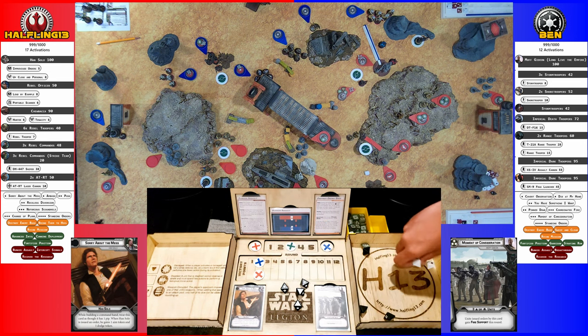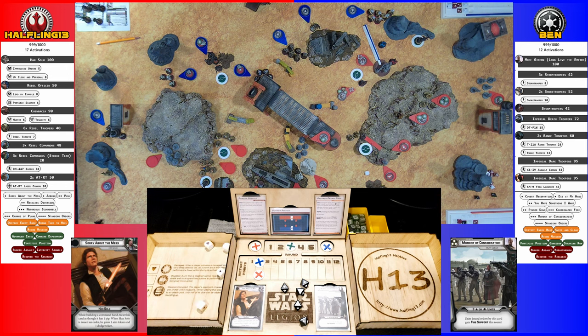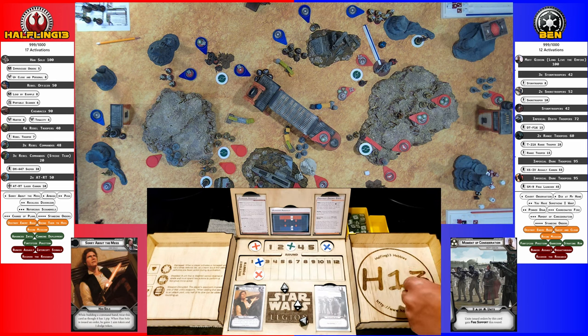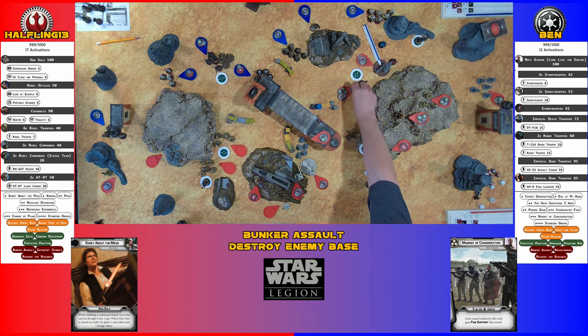Not bad — no extra dice, no crit. Four for heavy cover — scoring two, leaving three hits. Dodging two, leaving one — which takes a wound. Chewbacca's getting mad. Another point of suppression.